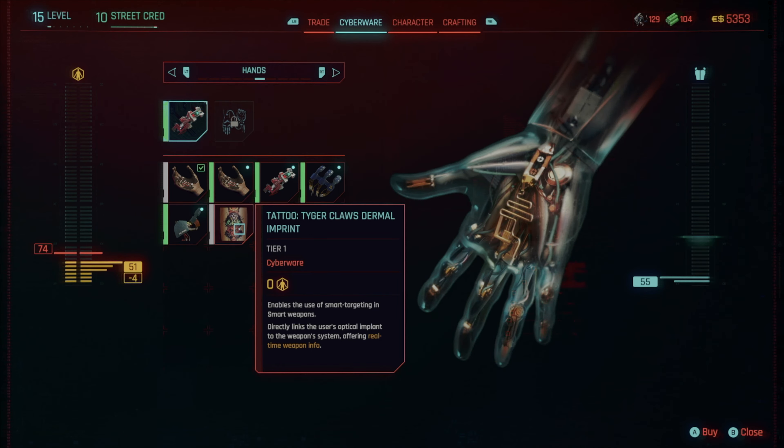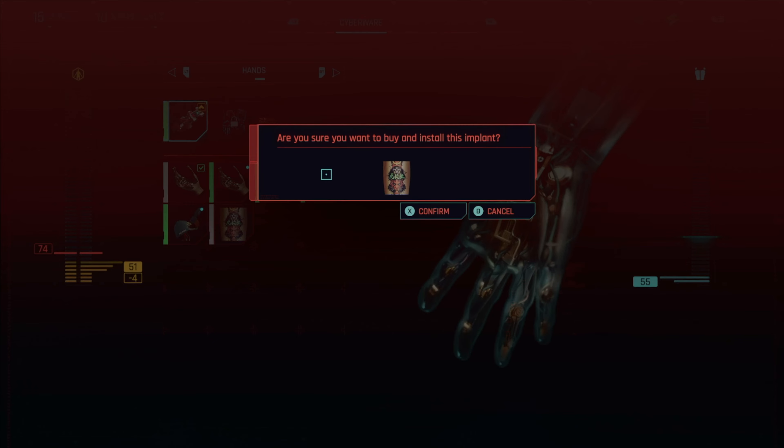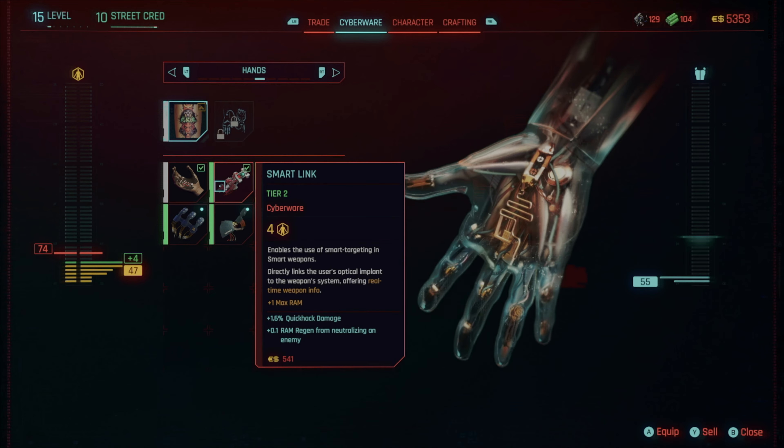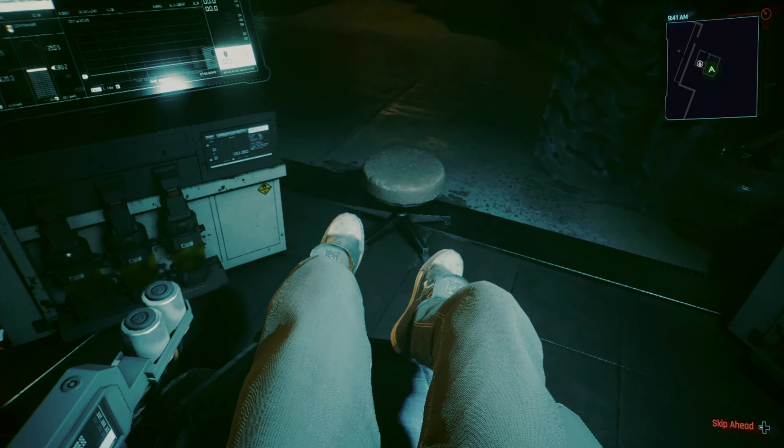I have already upgraded my hand with a tier 2 smart link, but the mission is clearly aimed towards new players, as the reward you'll get is the Tattoo Tiger Claws Dermal Imprint, which grants you access to smart weapons. Install that and you'll finish the mission.